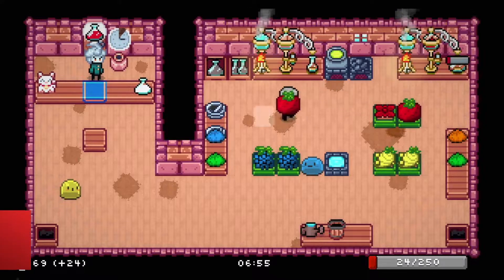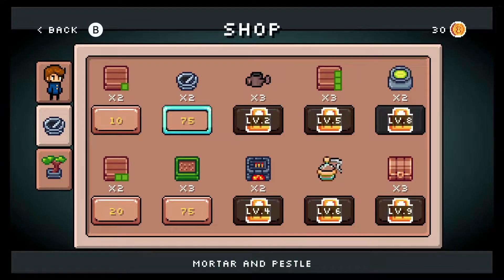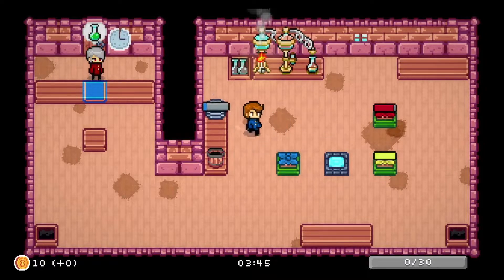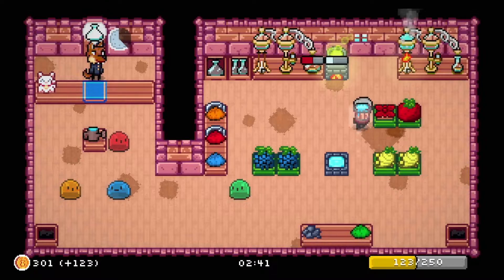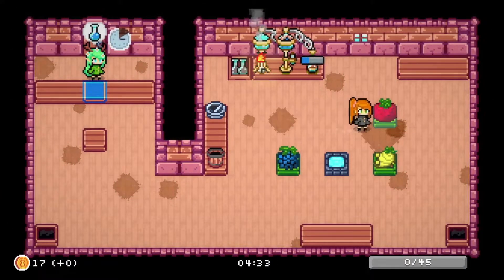In Potion Party, you are an alchemist brewing potions and selling them to the various different customers that happen upon your shop. Though the game is categorized as a party game, it can also be played solo and is similar in gameplay to Overcooked. You have various tools and equipment at your disposal to effectively run your shop by mixing and matching bright-colored powders and bubbling potions. You can upgrade them as you earn more coins and progress through the 12 stages in the game's story mode, each with varying lengths and time limits.